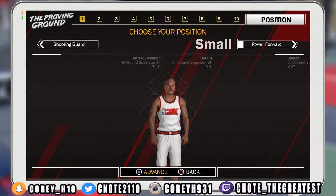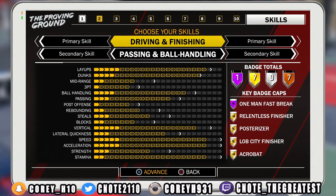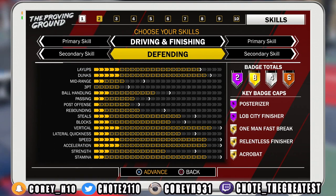To make the first build, our position will be Small Forward. The first primary skill will be Driving and Finishing, and the secondary skill will be Defending. Look at the attribute caps on layups and dunking — this is amazing. LeBron James can definitely finish around the rim and he's great at it. When you look at the vertical, it maxes out all the way. LeBron can play some defense too — don't sleep on that. The two things I don't agree with are ball handling, which is decent but could be a little better.